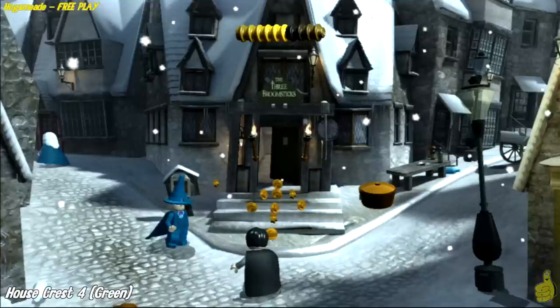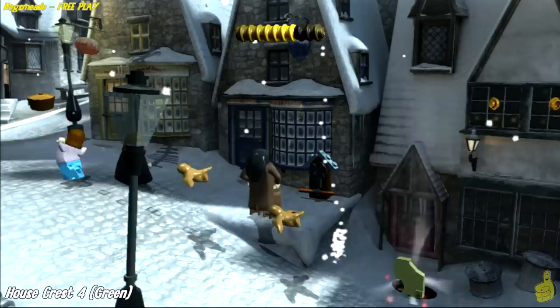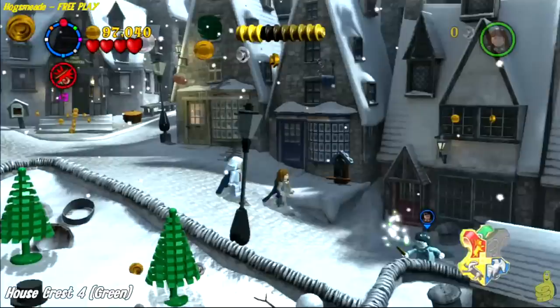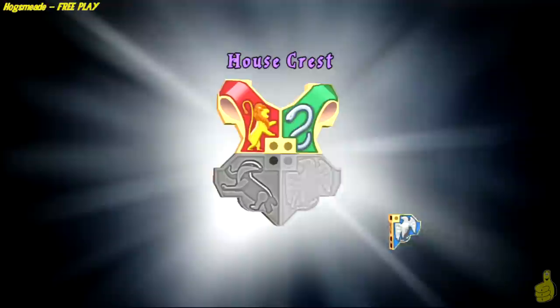Now remember at the very beginning I mentioned we needed a strong character — here we go. Switch to your strong character, get the old chain pole going, and the top blows and we get a green house crest, which completes our house crests for this level! Follow the stud trail into the building for the final total — one, two, three character tokens, and all four house crests.